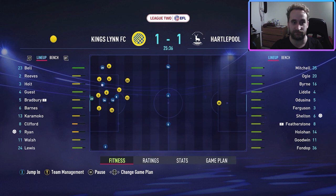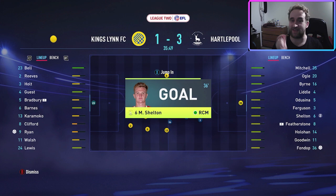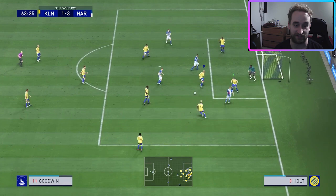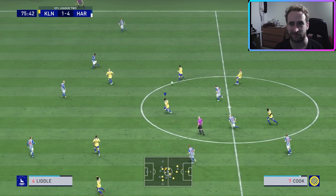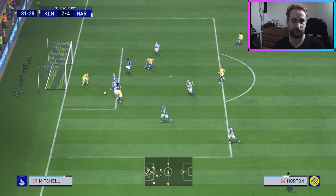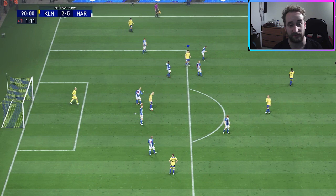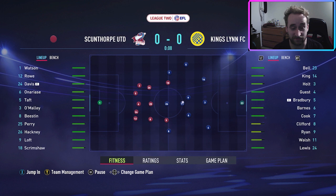Against Hartlepool we went 1-0 down, then brought it back to 1-1, and then absolutely slapped them — 3-1 at halftime. Then I dropped into the match on legendary difficulty, and on this FIFA that's a whole other breed when you've got a terrible League 2 squad. My players weren't quick enough or strong enough. I did score to make it 3-2, but they scored to make it 4-2 and then 5-2, so we lost 5-2. That was a rough game.